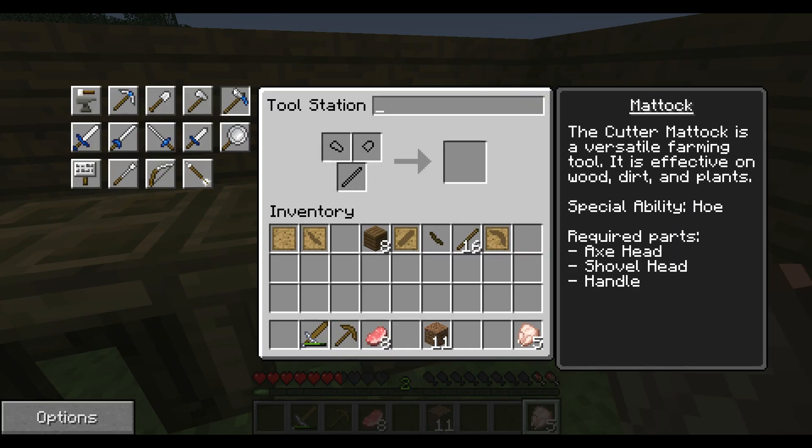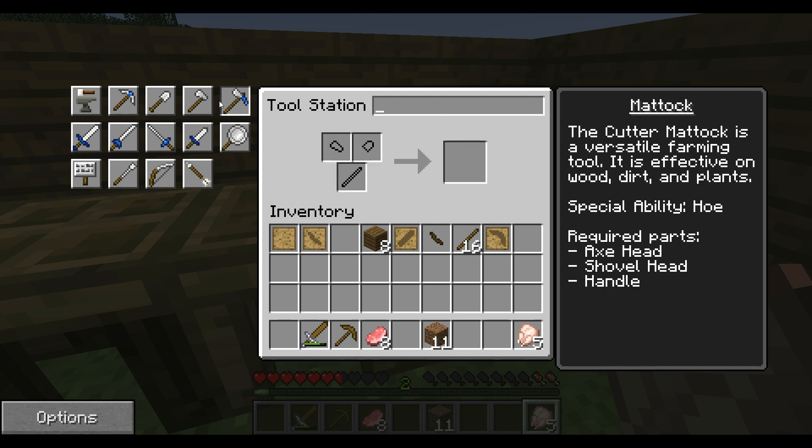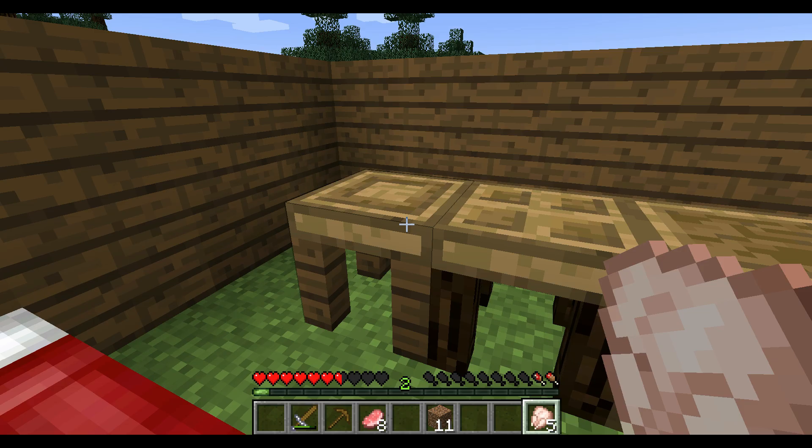There's also this cool tool — the Cuttermatic. It says 'a versatile farming tool effective on wood, dirt, and plants.' It acts as an axe, a shovel, and a hoe all in one, and it takes the same components as an axe. We'll go ahead and get all the patterns out of the way — make more blank patterns, go to the stencil table, get the shovel pattern, get the axe pattern, and that's all we need for now.